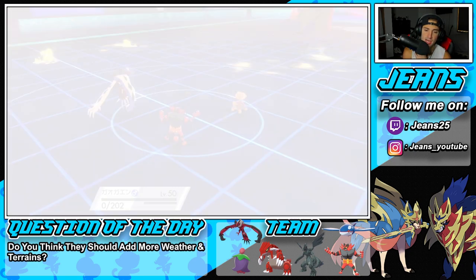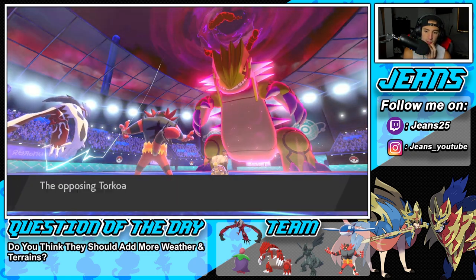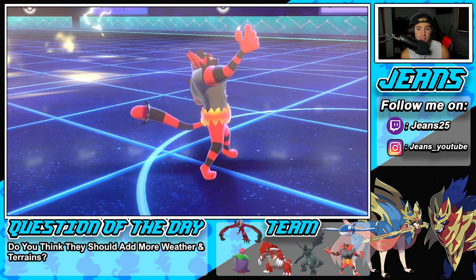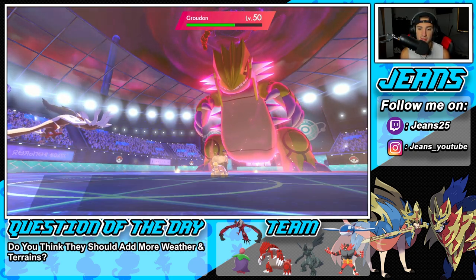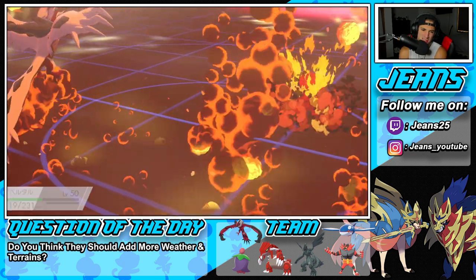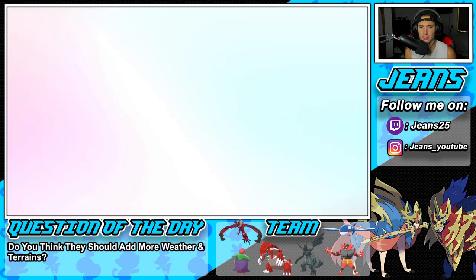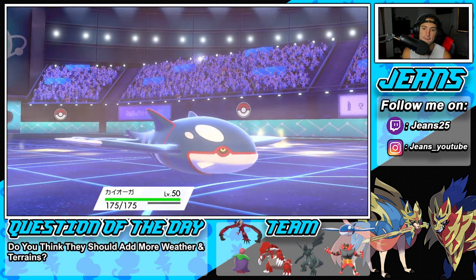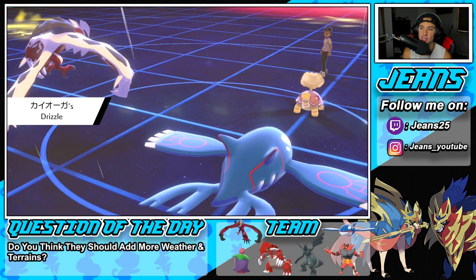Can Yveltal eat up this Eruption? Because if it can, I just roll in Kyogre and start dropping Water Spouts. It seems pretty promising — and Yveltal eats the Eruption! I love you Yveltal. Now I know Yveltal is faster than both their Pokémon, so I can set up a free Tailwind here and drop a beautiful Water Spout coming in hot.